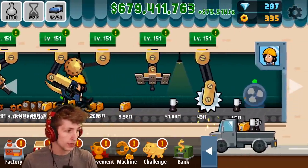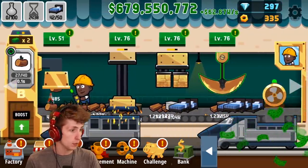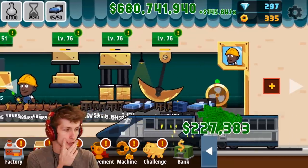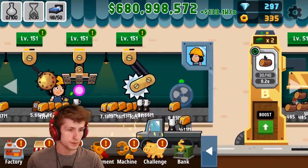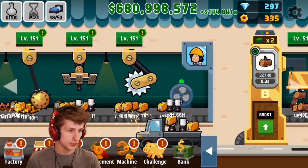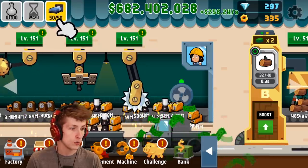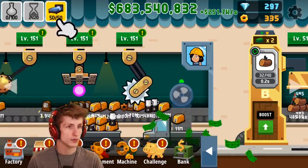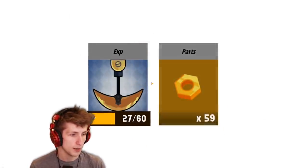We're already making a bunch of blenders, which is really nice. We're still making a bunch of beds over here too, so I can't complain. That makes 200,000. Oh my gosh, that's almost a million dollars each time - wow, that's really nice! And over here we got a chest, so we got more experience.